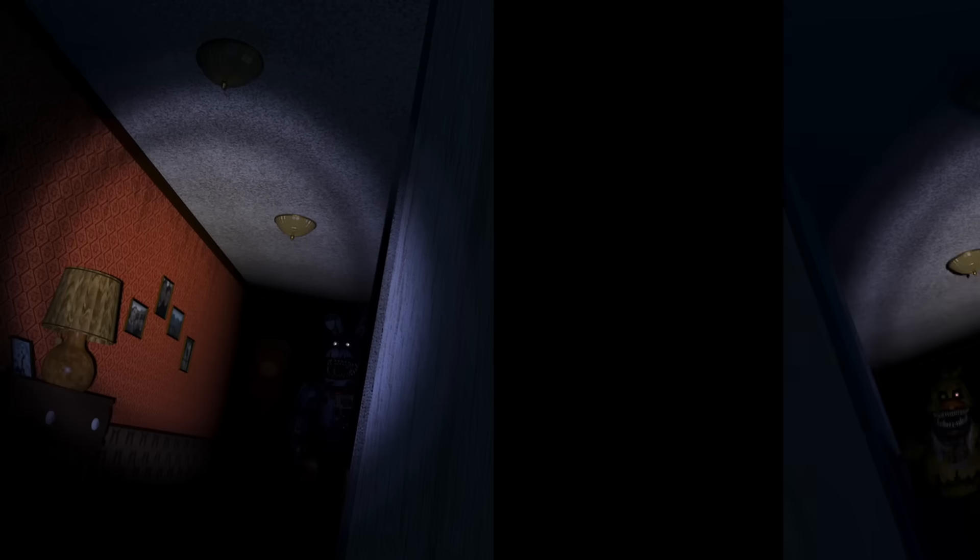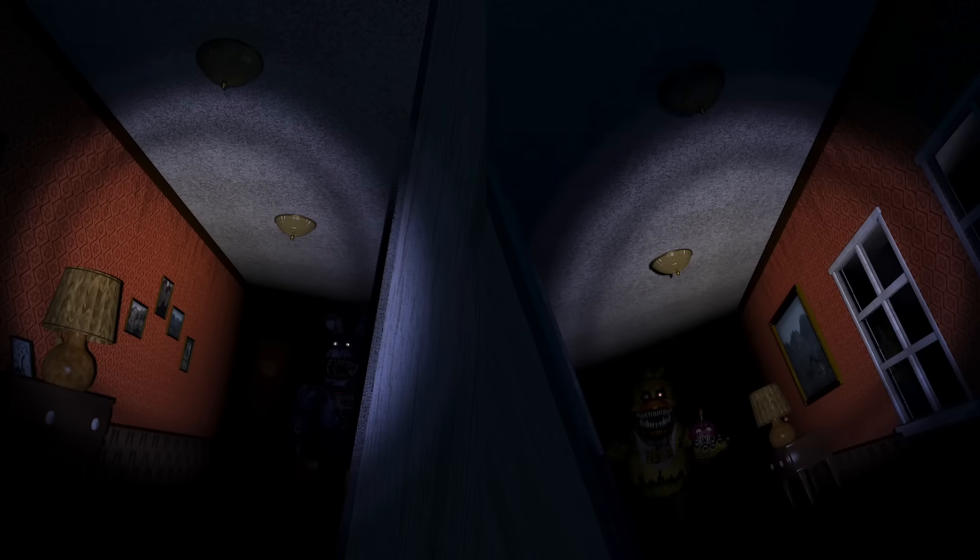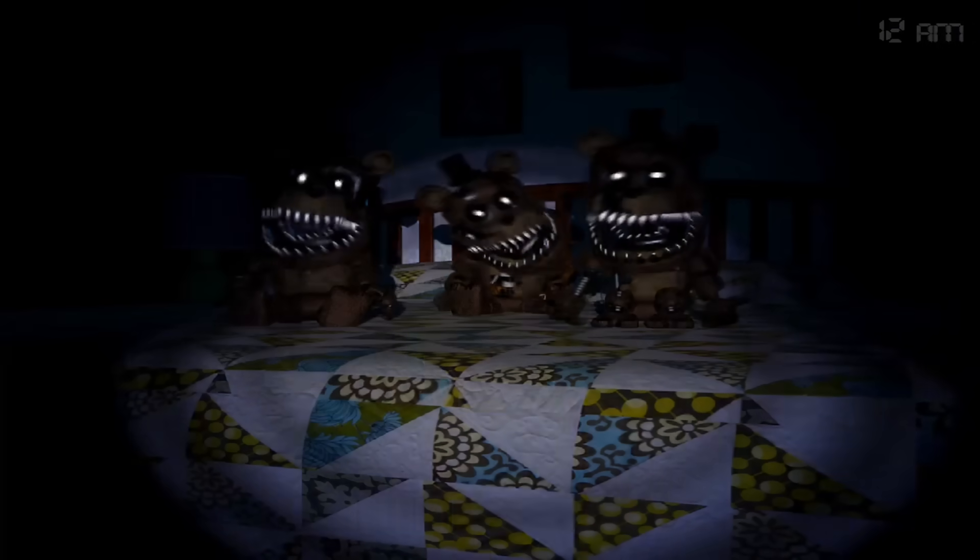The gameplay consists of you in a bedroom fighting off the nightmare animatronics. You've got Nightmare Bonnie and Nightmare Chica coming down the halls on your left and right. You close the door when you hear them breathing and flash the light to scare them away if they're not right outside your door. Then you have Nightmare Foxy, who also roams the halls and gets into your closet if you're not careful. Closing the closet keeps them at bay. And finally, for the main nights, you have Freddy, whose frettles slowly pile up behind you, requiring you to flash your light to scatter them.